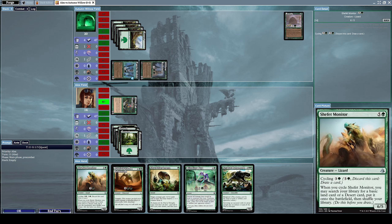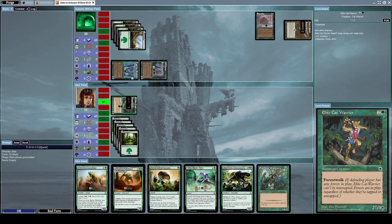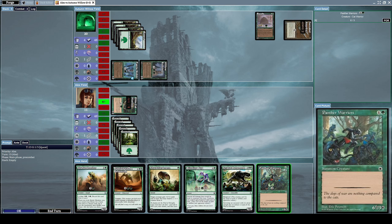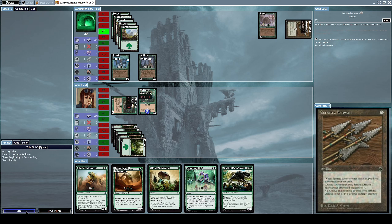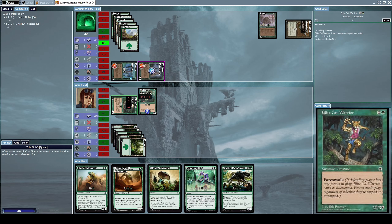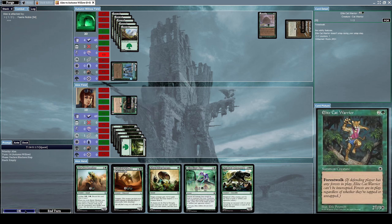We do not have the mana for anything else so we might as well just pass. He keeps on attacking me. Now he casts Serrated Arrows, an artifact: when it comes into play, put three arrowhead counters on it; during your upkeep, bury it if there are no arrowhead counters; remove an arrowhead counter to put a -1/-1 counter on target creature. He uses it to put a -1/-1 counter on my Elite Cat Warrior. I summon a Panther Warriors, a 6/3 creature, and he immediately puts another -1/-1 counter on it. He attacks with both creatures; I block his Willow Priestess with my Panther Warriors to destroy it.